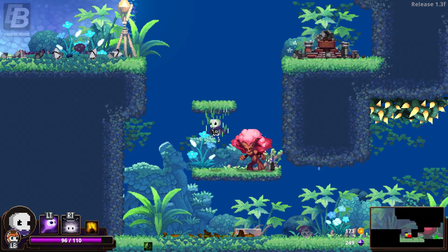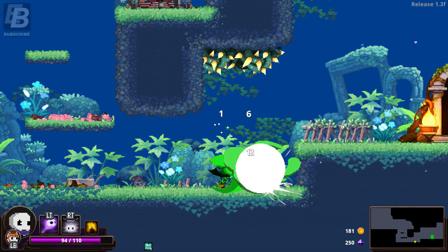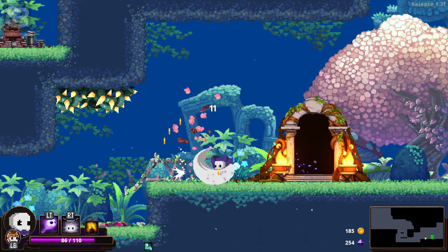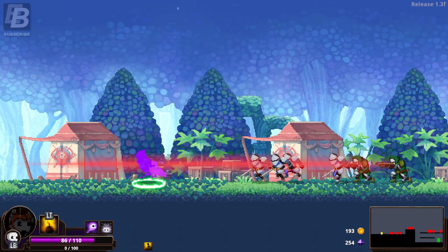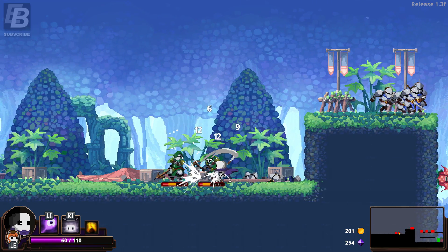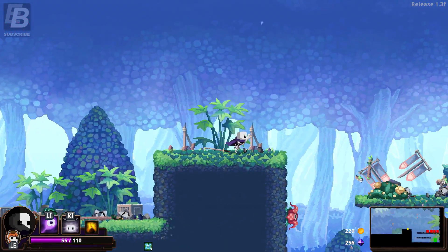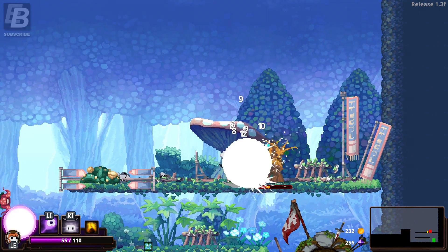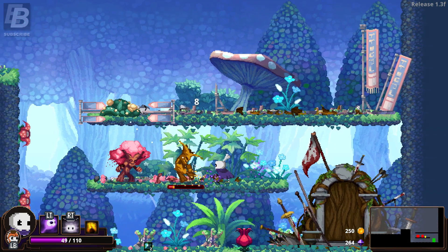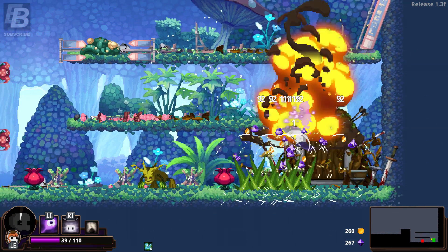Come on, don't fart on me. That projectile went through the platform — interesting. Let's beat up this flower thing. Oh, that poisoned me — I'm a fool. Let's just take these tree boys out — easy peasy breezy. Time for another bomb attack. That's tough with the ranged ones. This bomb class is totally gonna get me killed. I went in the stink.